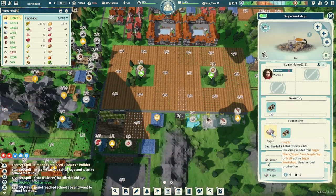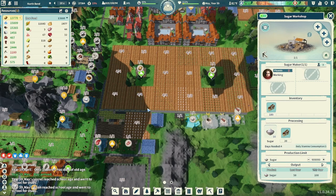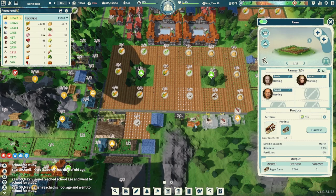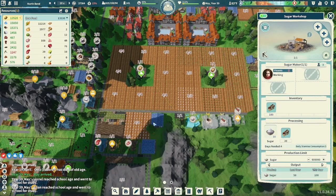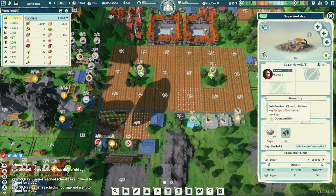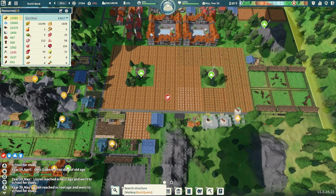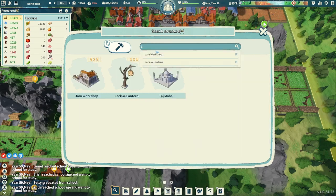Our sugar workshop is good to go now, making some sugar from all that sugar cane we've been growing. I think it's just this one farm we have for sugar cane. It's coming along great. Let's put one more worker in there, and once we get to jams we'll have plenty of sugar ready for all those jam workers.